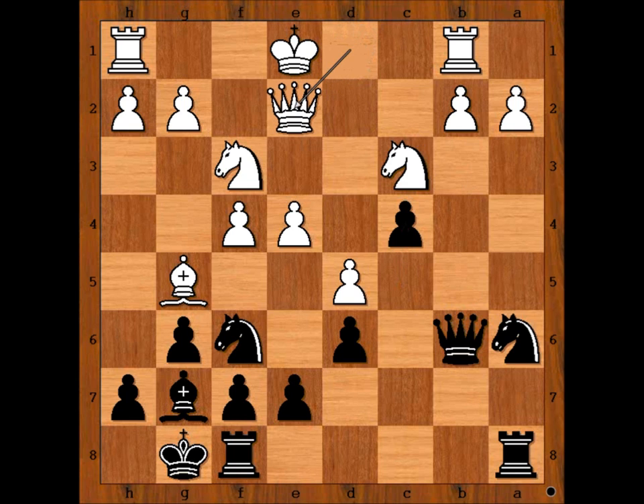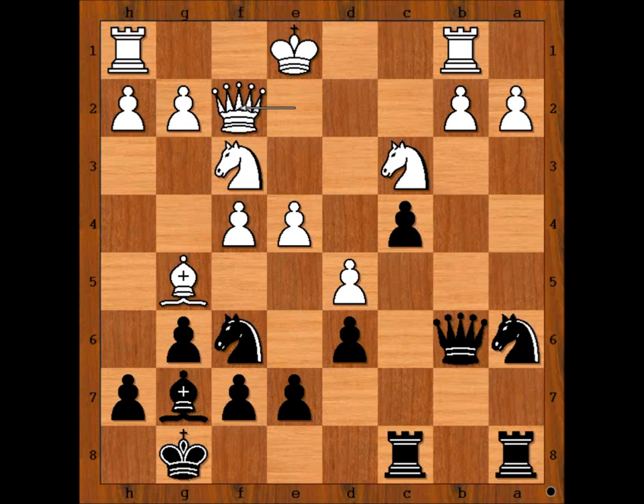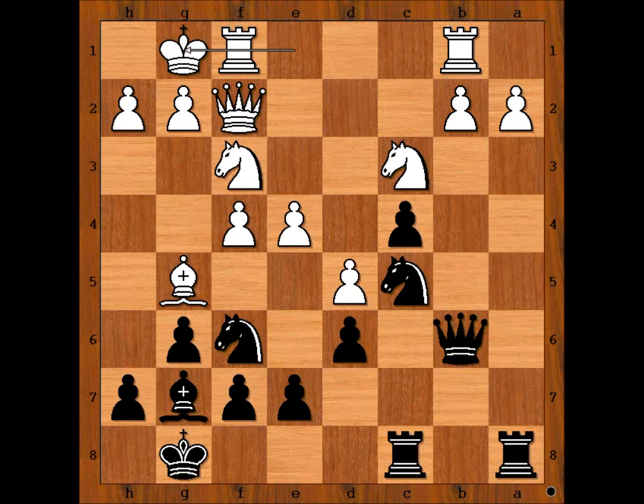Black played c4, preventing white from castling. Queen to e2, rook from f to c8, queen to f2 — white wants to exchange queens, or perhaps just to castle kingside. It's black to move. What would you do? What is the strongest move? Knight to c5 is the strongest, threatening knight to d3 check and winning the queen. So Biskaya castled kingside.